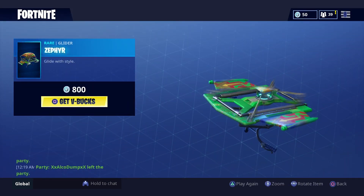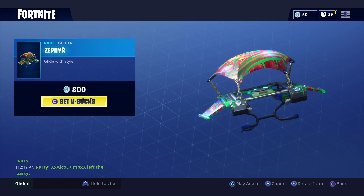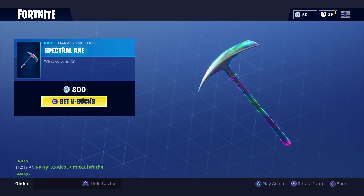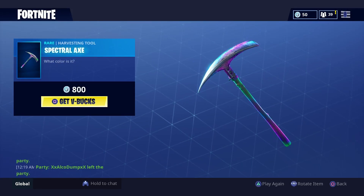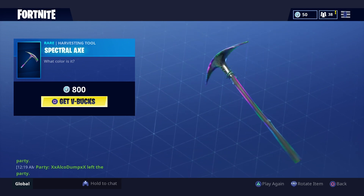Then we have the Zephyr — I don't know how to say that but it's a funky looking glider, I quite like it but it's not for me. And we have the Spectral harvesting tool — listen to this. Nothing new, just the Spectral Axe back in action again.